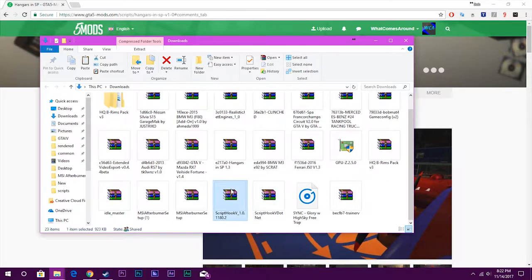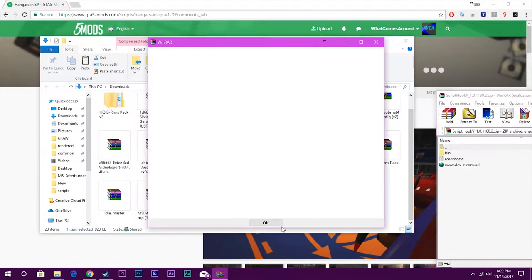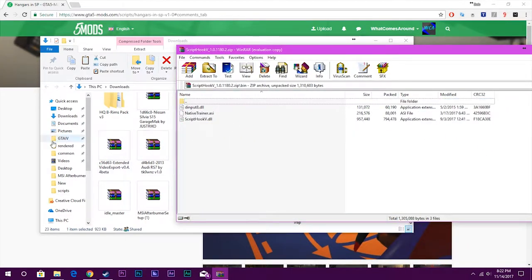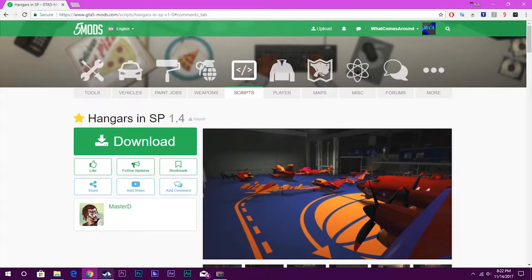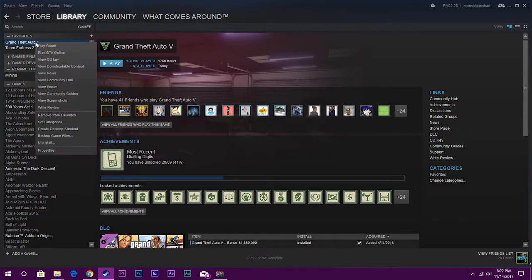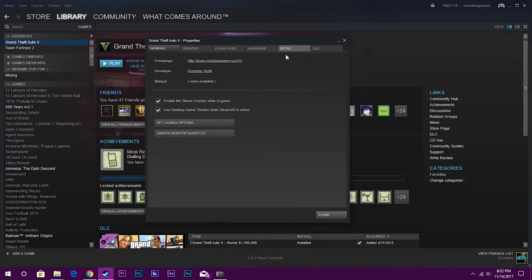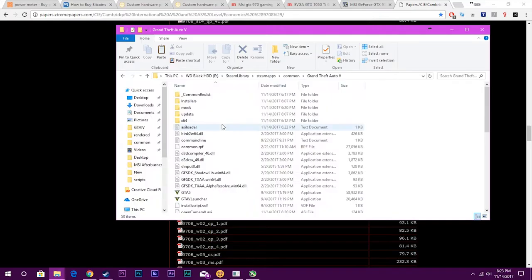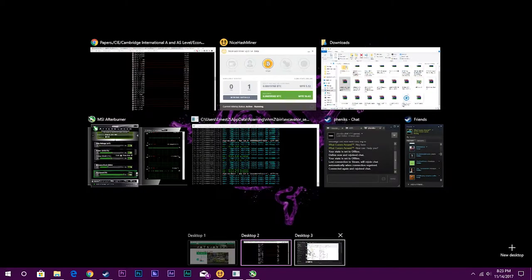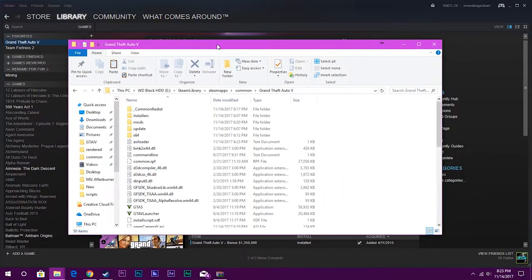Let's start with Script Hook 5. To install this, all you have to do is go into the bin folder, then open up your Grand Theft Auto 5 main directory. To find your GTA 5 main directory, go into Steam, Library, Games, right-click on Grand Theft Auto 5, click on Properties, Local Files, and Browse Local Files. And here is my GTA 5 main directory.